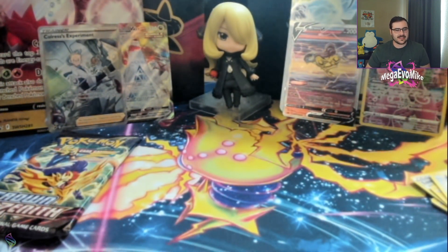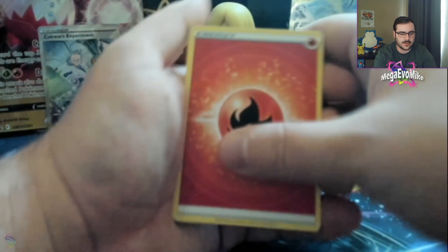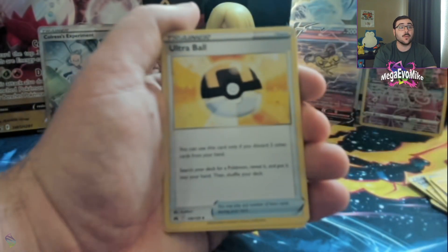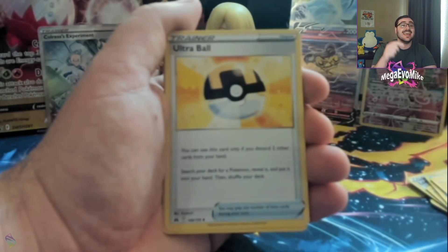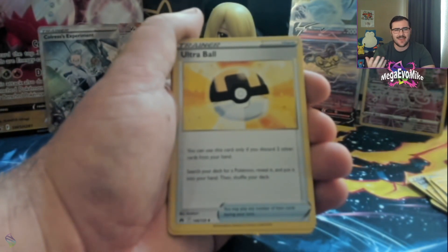Two packs remaining. Out of one pack we already did better than the Regielecki box — although in all fairness the Regielecki box gave us playables like that Oricorio I'm definitely putting in my Mew deck, and Raikou. Pretty sweet. Ultra Ball — I want a playset of these new art ones. I'm playing four Ultra Ball in like every deck, so I'm playing these ones. I love this goofy artwork.